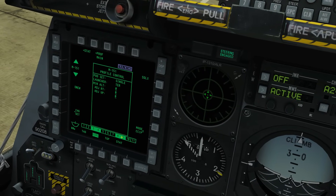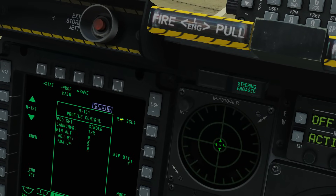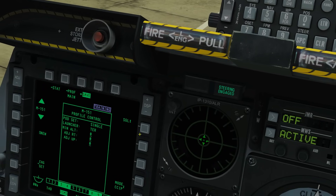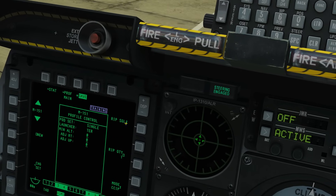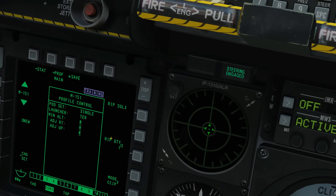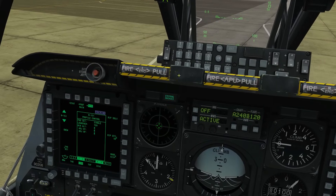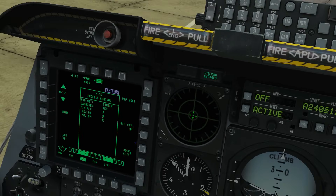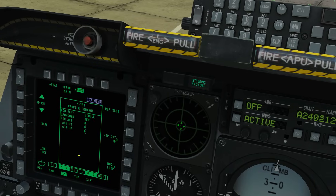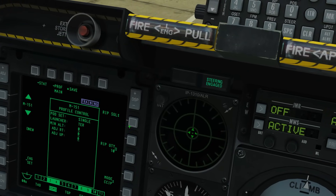This first profile is the HE rockets — we can tell because it shows pylons 3, 4, 8, and 9. Things we can change here include the firing type: single, pairs, ripple single, or ripple pairs. With single, each press of weapon release fires one rocket. Ripple singles fires rockets one after the other up to the ripple quantity. I'll set ripple quantity to 10 on the UFC — so every press releases 10 rockets in sequence.